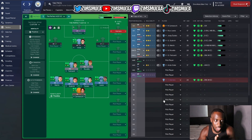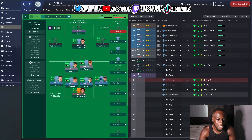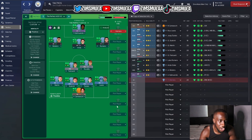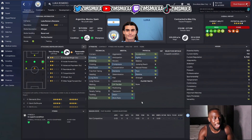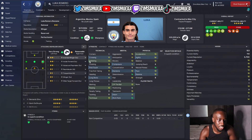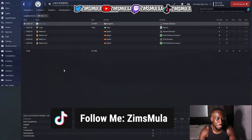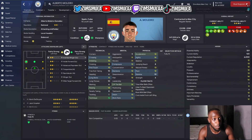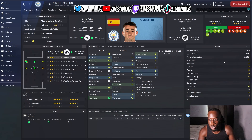For the front three we need a right winger, a left winger, and an advanced forward. We have Luca Romero on the right, Alberto Malerio on the left, and Cali Muendo up front. Luca Romero is 17 years old, five foot five, with a potential ability of 153 — great mentals, decent physicals, and lots of technical attributes. He'll cost about 17.5 to 20 million and joined Lazio on a free last season. Alberto Malerio is a proper gem — potential ability of 159, available for about 5 million. You can play him at 10, right wing, or midfield, but I prefer him on the left. Great technique, vision, off-the-ball movement, and flare.